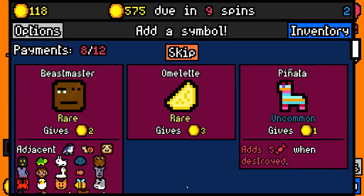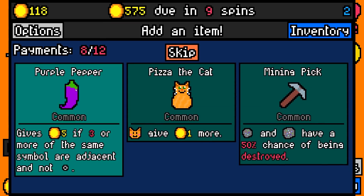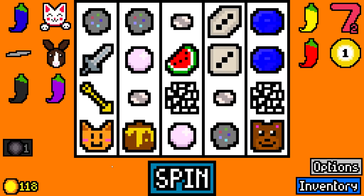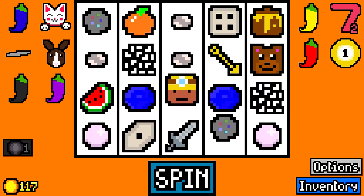There's a beast master, but I don't really have any beasts for him to multiply, the bear being the best one. So we'll take an omelette for now. Then we'll take a purple pepper — gives 5 coins if 3 or more of the same symbol are adjacent and not blank. Well, we have lots of shiny pebbles and pearls, so that might actually be a good multiplier eventually.